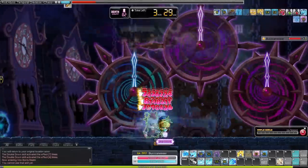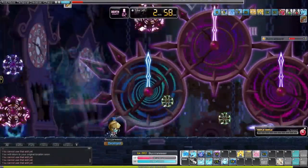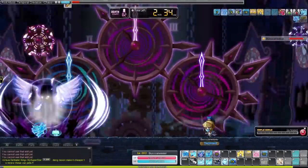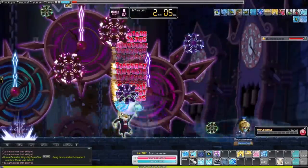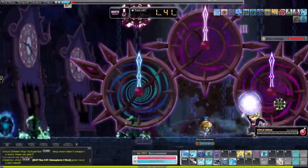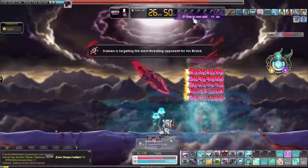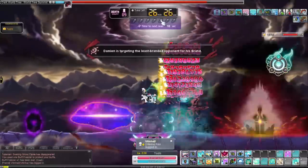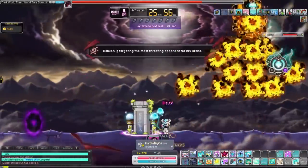Looking at just the strongest class isn't the only thing you want to do. You want to make sure you're making a class that you enjoy playing but also isn't extremely complicated to learn, because at the end of the day we're making boss mules just to make more money for our main. So make sure it's a simple class, a strong class, and also a class that you somewhat enjoy playing.